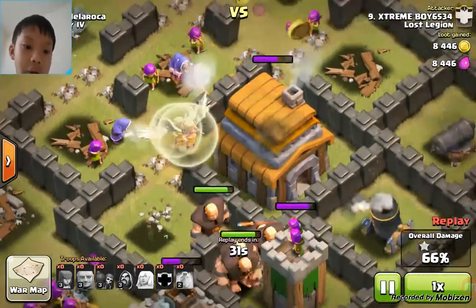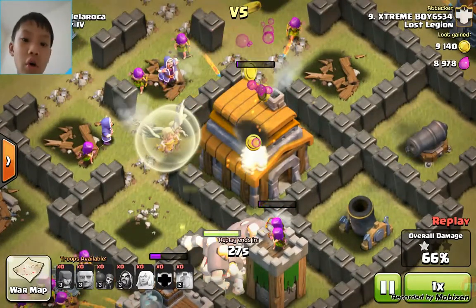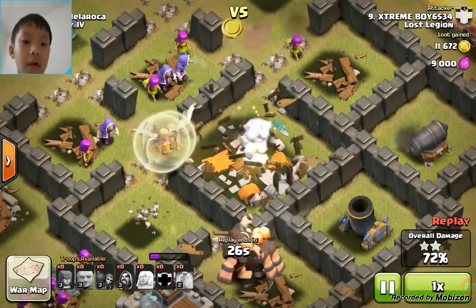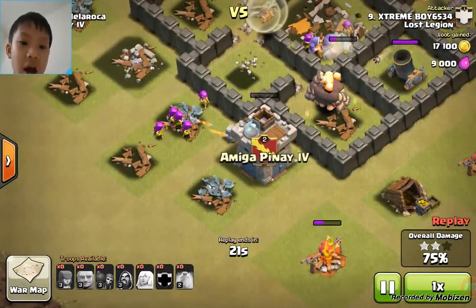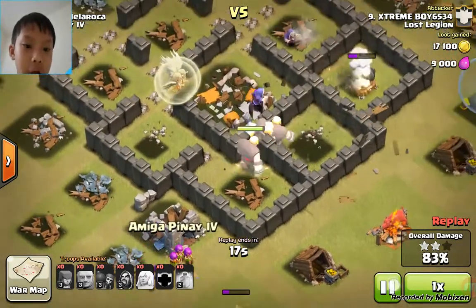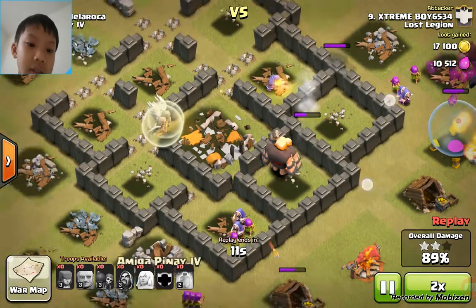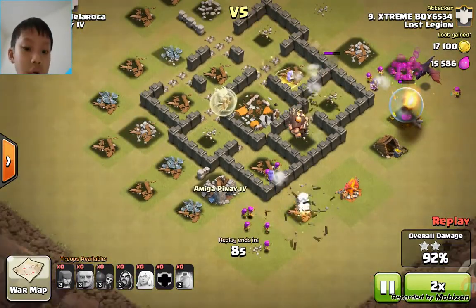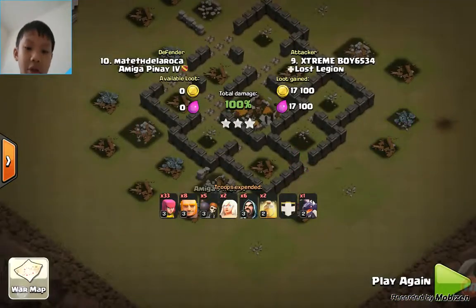And then here we go, the town hall goes down. Five, four, three, two, one — there we go. And here's the clan castle going down. Basically, everybody's gonna start cleaning up. So this is actually pretty cool with clan war. I'm actually pretty worried — we were winning 24 to 1, but all of a sudden I just got online and checked clan war and I'm like... no.